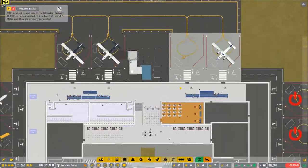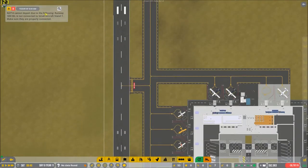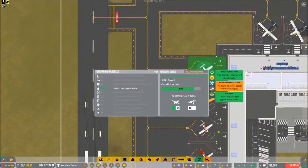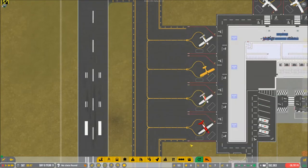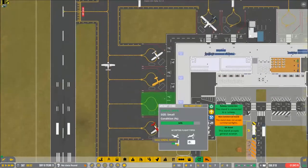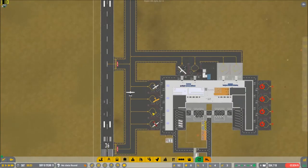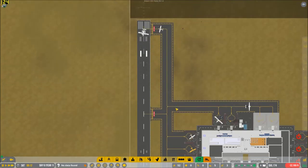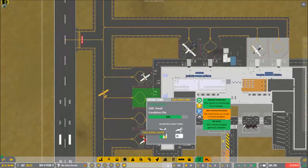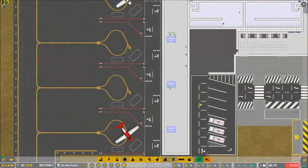Everything seems to be working just fine. There's a 'cannot depart' warning for a runway. That was a little weird — I guess he has to be a part of that. He departs successfully. I guess because he was on the stand it makes things a little finicky about that.